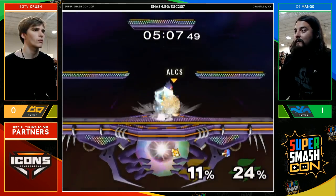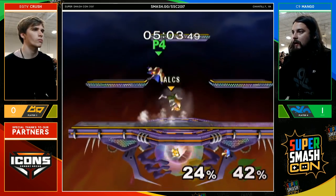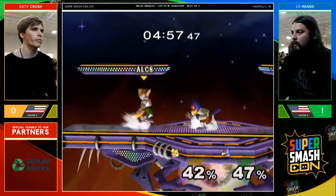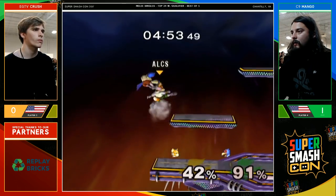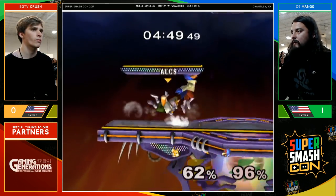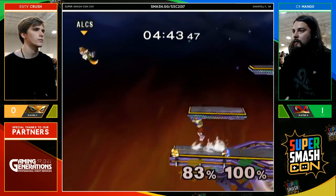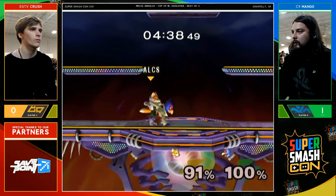This is a last stock game for Crush versus Mango — it's best of five. Can Crush start this comeback? It all came down to that SD earlier if Crush can pull this off. Crush's dash dance is so good — you can notice how he shield stops so perfectly. Early up air, but the shield from Mango — great defense. Roll back towards the ledge from Crush — he's still hanging on, but both of these guys have very high percent. Mango gets a grab but gets nothing for it.